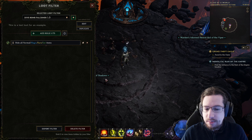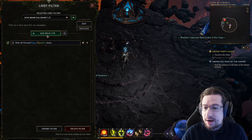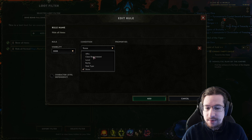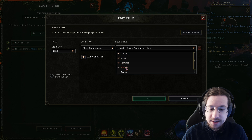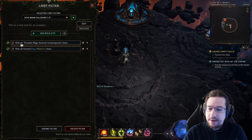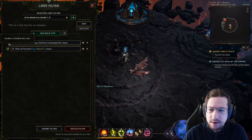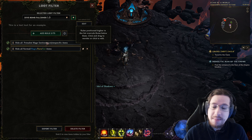Now that you've done the first hide, you can do the second hide. You can hide idols for other classes — that's kind of up to you. For example, I could do Hide and add a class requirement condition: Primalist, Mage, Sentinel, Acolyte. All of the class-specific items that are not from my class are now hidden. Optionally, maybe you say, 'I might play a Sentinel later — I want to see the good stuff.' In that case, you can keep that rule off or just not make it entirely.